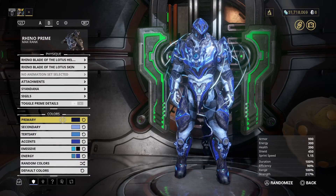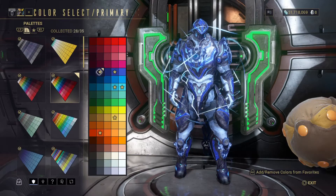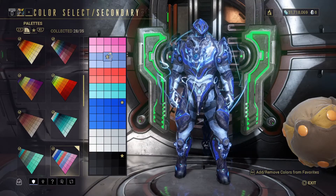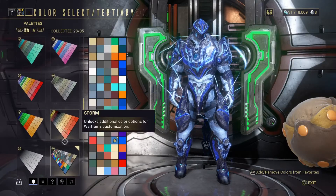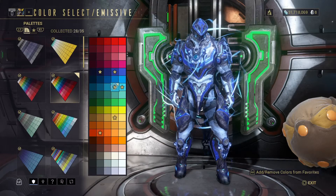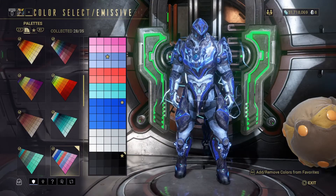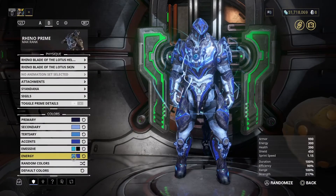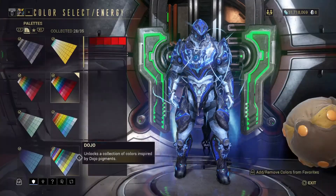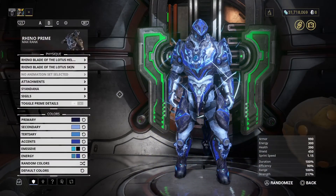For those of you wondering, I have been trying to copy the Obsidian colour palette — I did do a guide for this ages ago, along with the Umbra colour palette. So here's the breakdown: primary is Classic Saturated; secondary is PS4 black; tertiary is Tenno; emissive number one is Classic Saturated; second emissive is PS4 black; energy is Gamma; and the second energy is Classic Saturated.